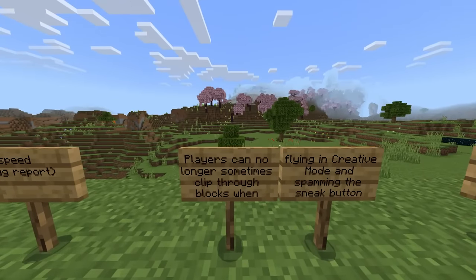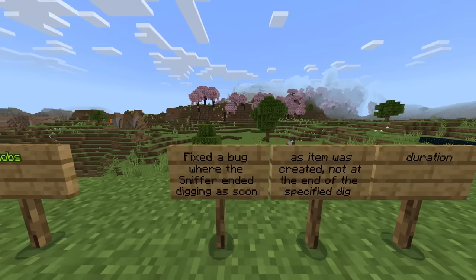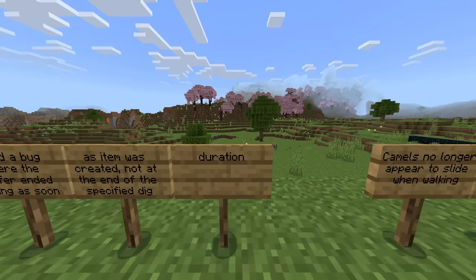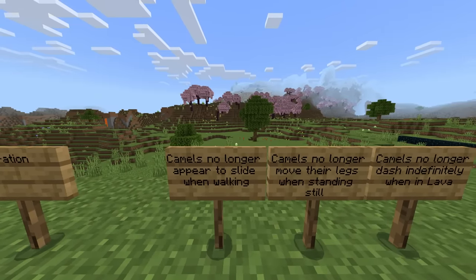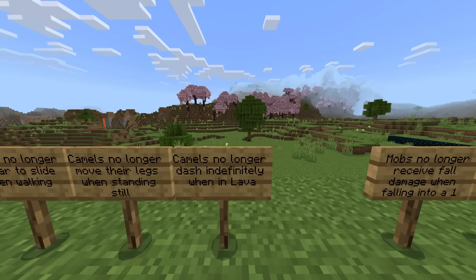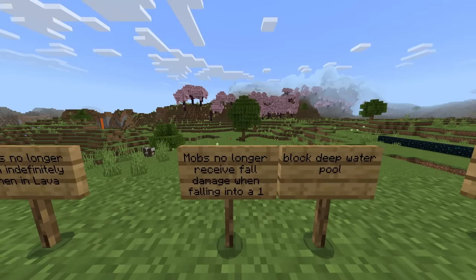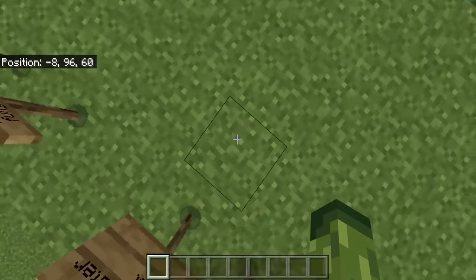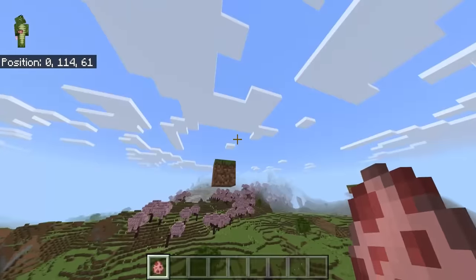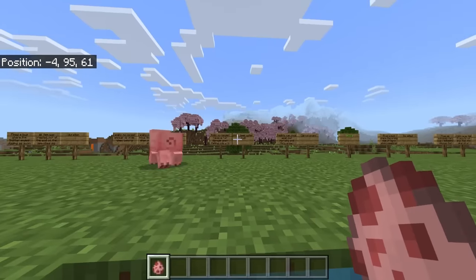Players can no longer sometimes clip through blocks when flying in creative mode and spamming the sneak button. Fixed a bug where the sniffer ended digging as soon as the item was created, not at the end of the specified dig duration. Camels no longer appear to slide when walking, no longer move their legs when standing still, and no longer dash indefinitely when in lava. Mobs no longer receive fall damage when falling into a one-block-deep water pool.